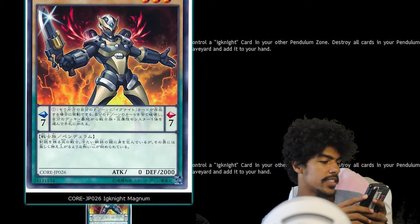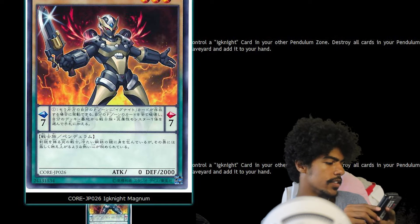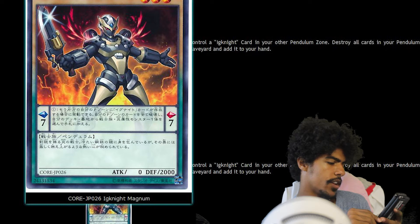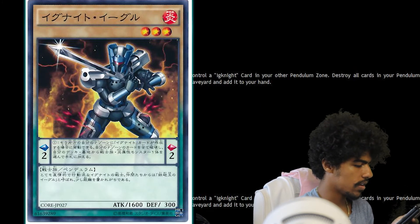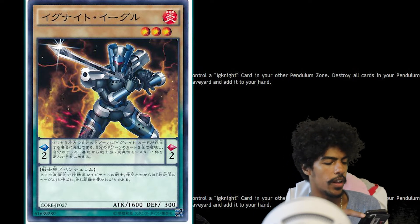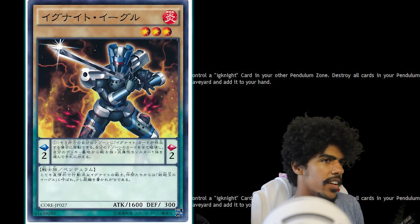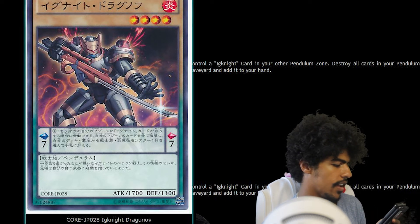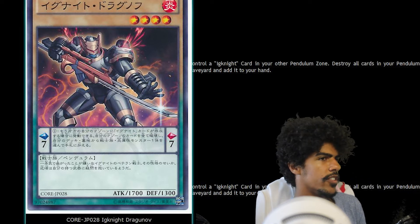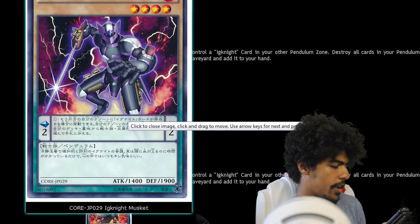Now we go into the good ones — the Ignites. First is Ignite Magnum, a Fire Warrior pendulum monster with a pendulum scale of 7. It's Level 3 with zero attack and 2000 defense. Its pendulum effect: if an Ignite card is in your other pendulum zone, you can destroy both that card and this card, and if you do, add one Fire Warrior-type monster from your deck or graveyard to your hand. Then Ignite Eagle: pendulum scale 2, Level 3, 1600 attack and 300 defense — same pendulum effect. All the Ignites basically have the same pendulum effect. Ignite Drought Dragon: pendulum scale 7, Level 4, 1700 attack and 1300 defense.